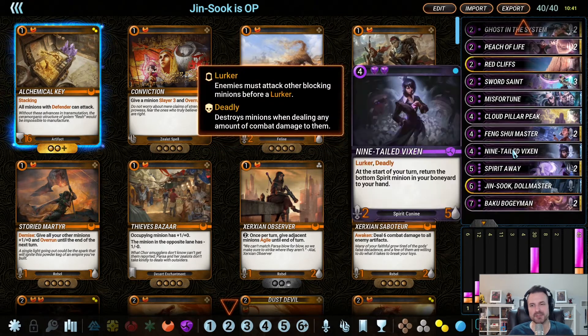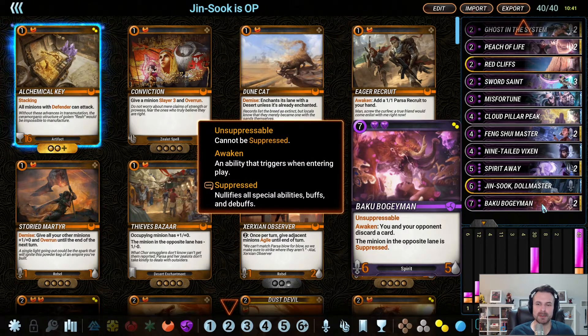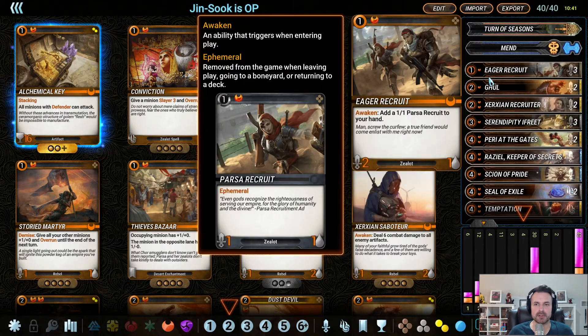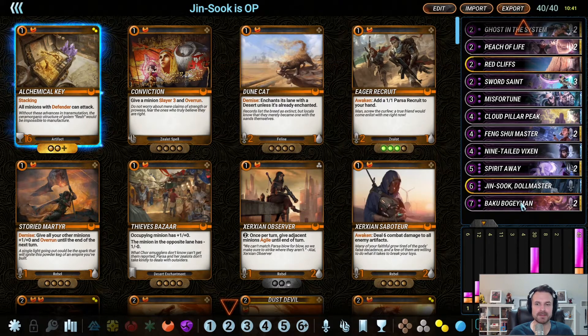At the top end, I'm running two Baku Boogeyman, and I like this card in a list like this because if you're running stuff like recruits, being able to discard the 1-1s to Boogeyman means nothing to you but can potentially blow out opponents. And when you combine it with something like Vixen, if you keep getting these back, it's super annoying.